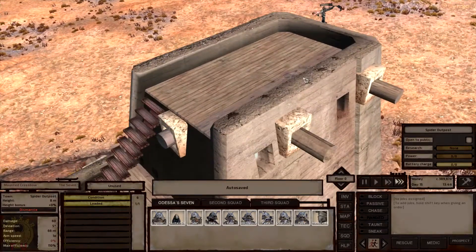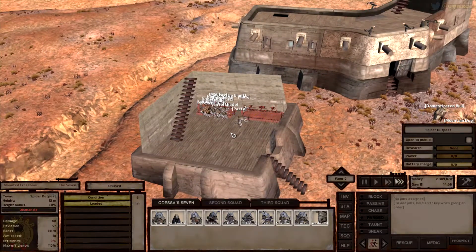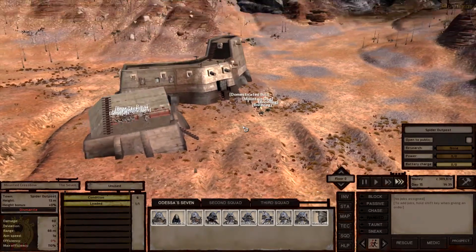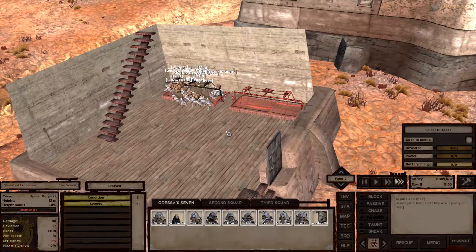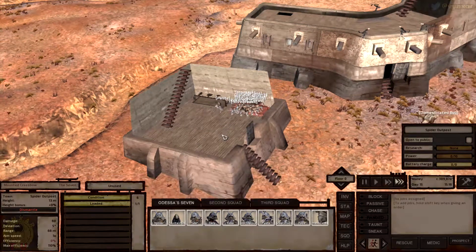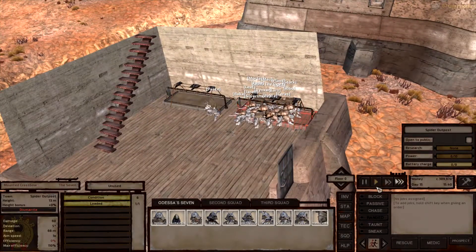I've mounted crossbows here - I'll need to improve these since they're the first tier, not really efficient. This will enable us to train a bit. I need to add a bunch of these on the wall surrounding the base because we want to close the base so spiders can't enter. If I come back with 12 spiders on my heels I don't really want to let them in unless I'm sure I can defeat them. I could keep some people inside to shoot spiders from inside with crossbows and prevent them from eating us.